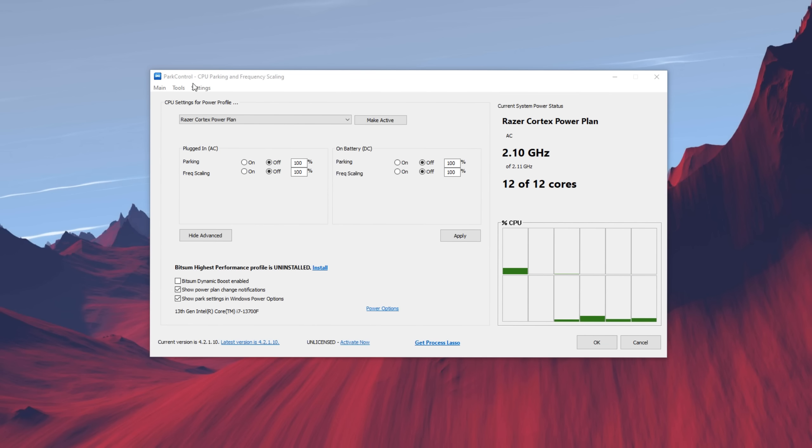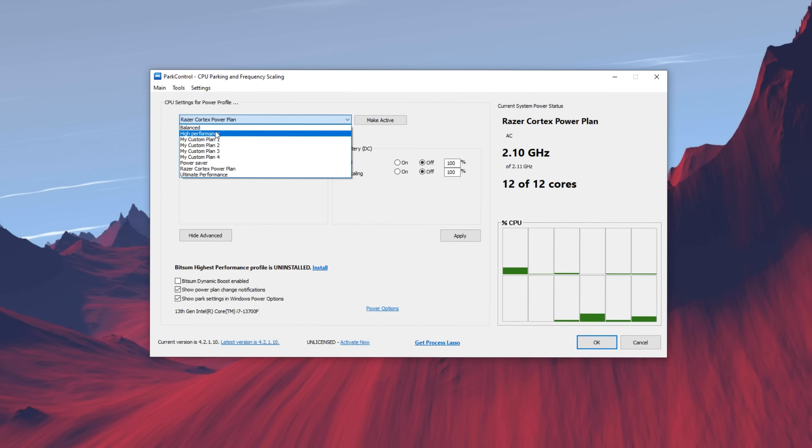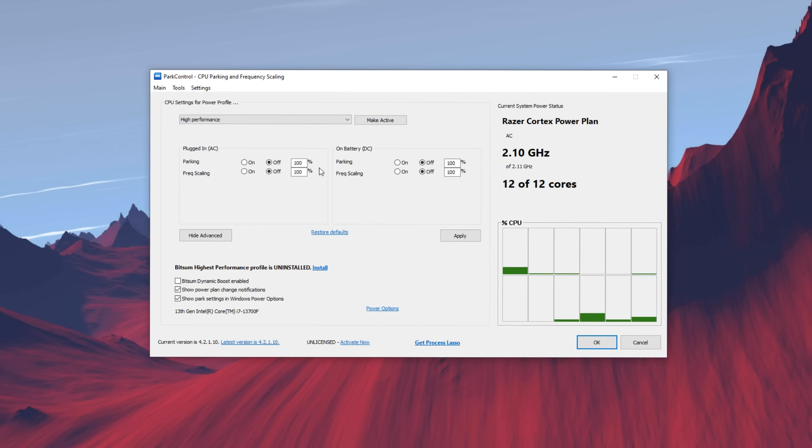The next application is Park Control, which is basically just tweaking your CPU. At the top, select the power plan you're currently on — I'm going to select high performance. Make sure to have 100% on all the settings here and press apply. Just like that.